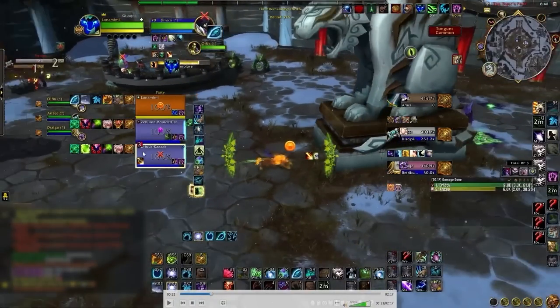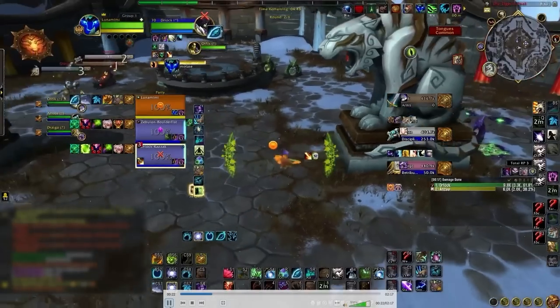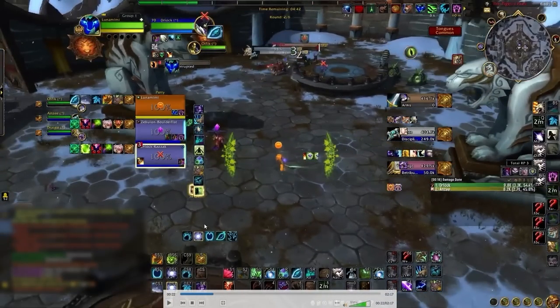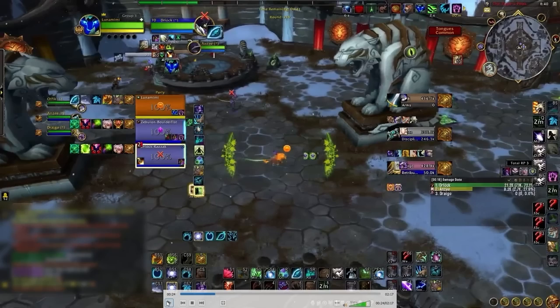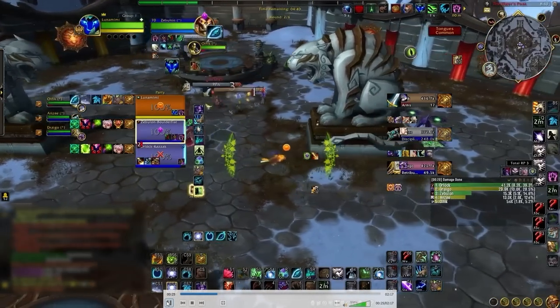Look at what's happening to your warlock right now — they just got purged on their three-stack Lifebloom, so that was instantly gone. Three globals worth of healing was removed by one global from the priest. If you had double Rejuve on them and hadn't committed to that triple-stack Lifebloom, you would have avoided that situation. No big deal — you can simply come out and start Lifeblooming, or pre-hot like we normally would.